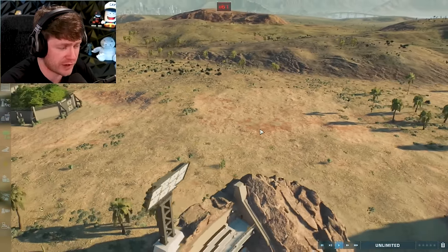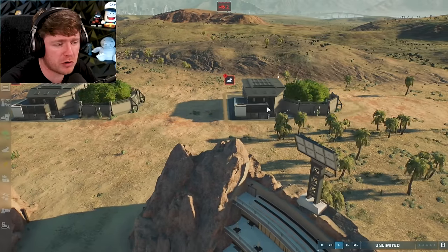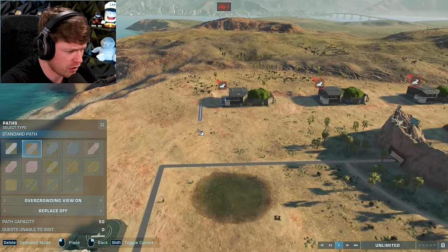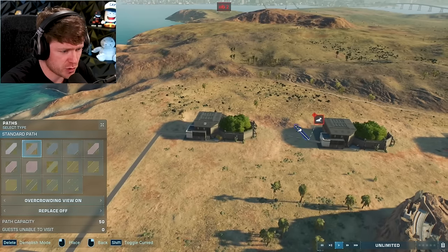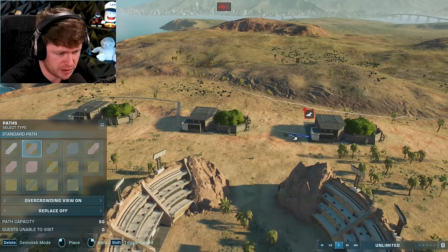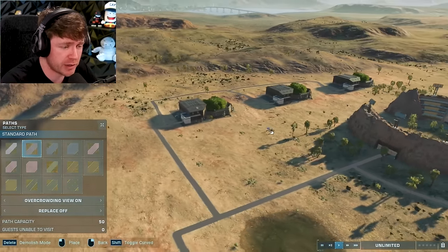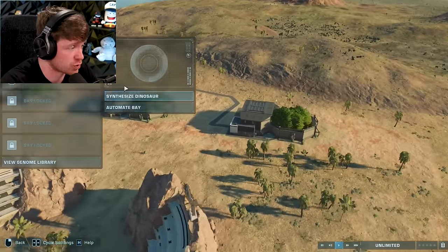We need about two more hatcheries and then we'd be ready to rock. We're gonna place one right there and the last one - I just kind of want them all close to each other. There we go, all three hatcheries. Now we've got to connect the pathways from here all the way to the road just below it. There are a lot of pathways needing to be made but it's pretty simple - it doesn't have to look pretty, all the dinosaurs are just going to be spawning. All the hatcheries are connected and we can start growing some dinosaurs.